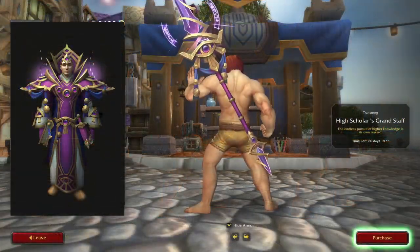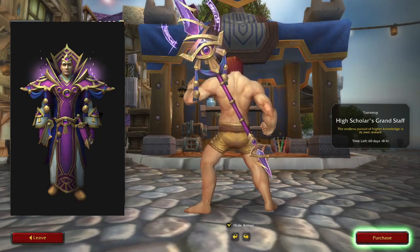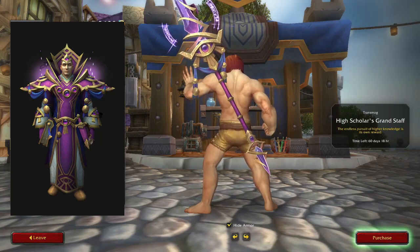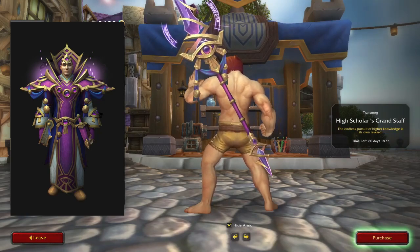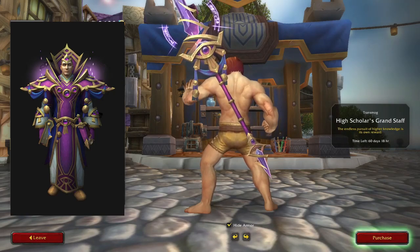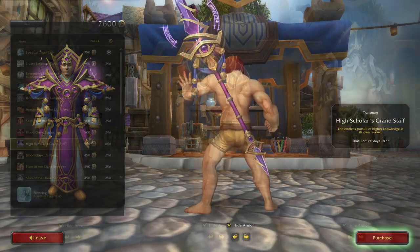Our next item is the High Scholar's Grand Staff — a brand new transmog. Blizzard just released a set on the shop called the High Scholar's Arcane, which, when paired with this staff, makes a pretty nice-looking set. The price is 500 tenders, which I think is a little high for a weapon, but if you decide to buy the transmog set off the shop, you may want to look at getting this staff.